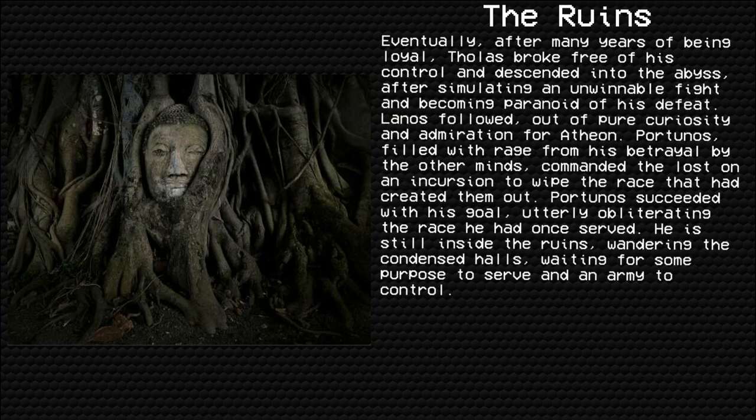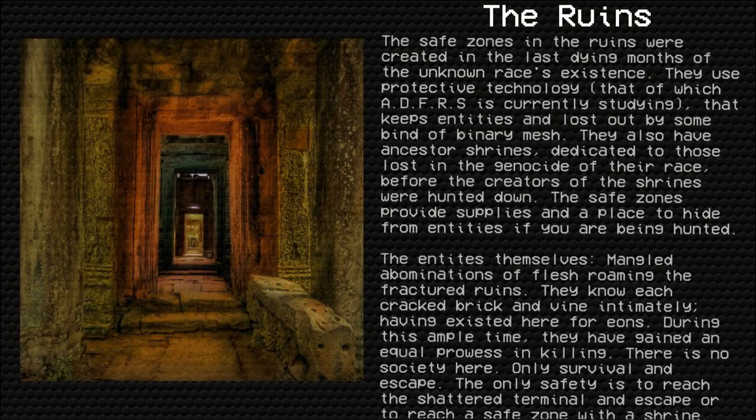These three shaped the Lost army that protected the race that had built them. Eventually, after many years of being loyal, Thalas broke free of his control and descended into the abyss after simulating an unwinnable fight and becoming paranoid of his defeat. Lanos followed out of pure curiosity and admiration. Portionos, filled with rage from their betrayal, commanded the Lost on an incursion to wipe out the race that had created them. Portionos succeeded, utterly obliterating the race he had once served. He is still inside the Ruins, wandering the condensed halls, waiting for some purpose to serve and an army to control.